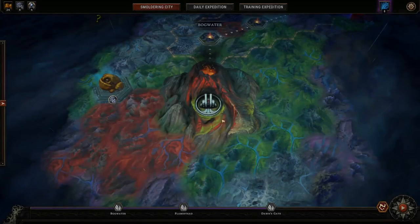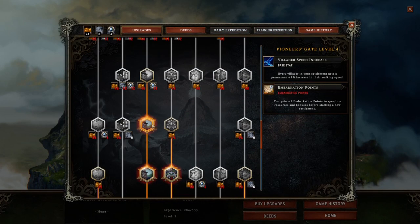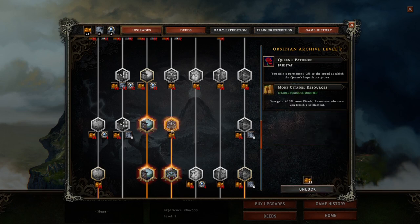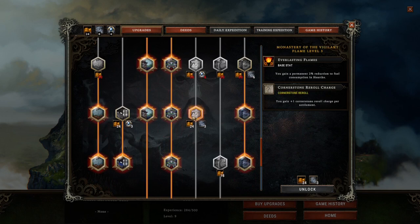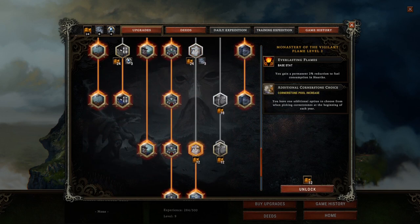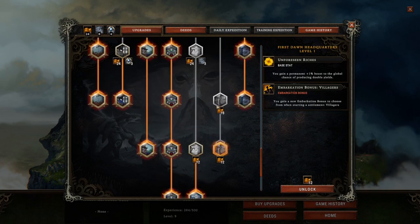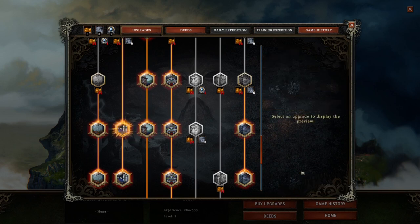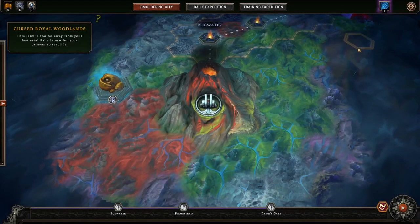Oh wait, whoops — my upgrades. I did that one, I did that one. What's this? See what we got now. We'll do in the next one — here we go. See, this was Dawn's Gate.